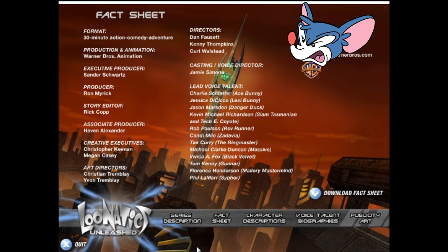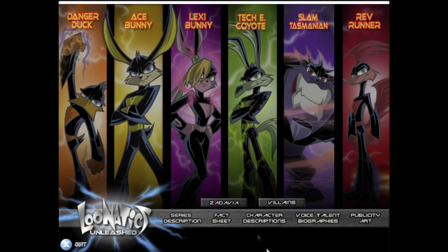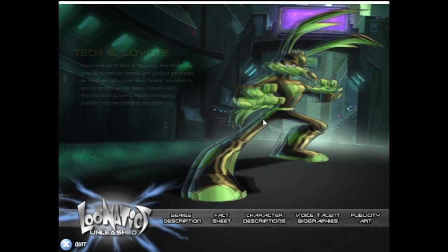Phone number again — I'm probably gonna have to blur that out or just crop it out. Future me in editing will take care of that. Yeah, I got the fact sheet — cast, crew, that kind of stuff. Character descriptions — looks like you can just pick any of them. It's got some good renders of the characters though. That's pretty good.